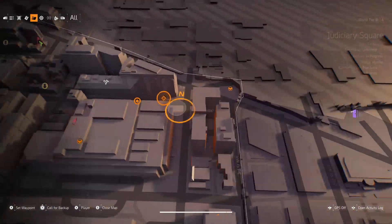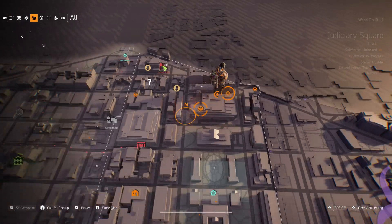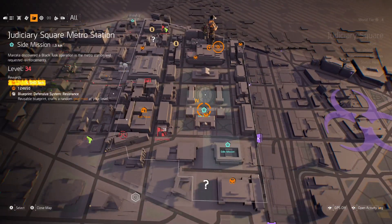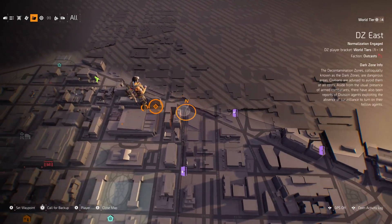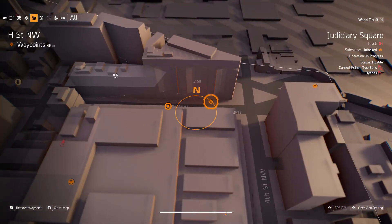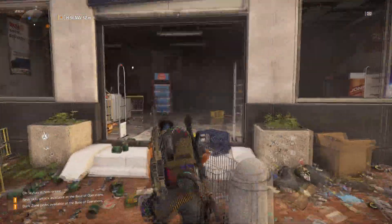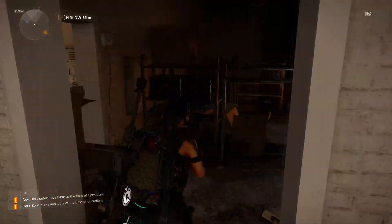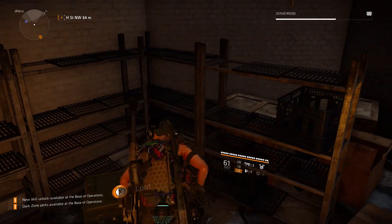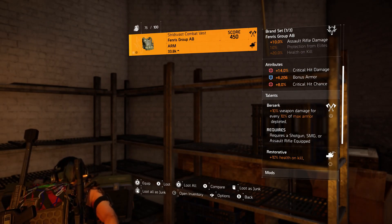Once you guys are here on the map, you're going to be right here in this spot. You'll fast travel over here, or fast travel to this side mission if it was done — or not the checkpoint. You just fast travel over there, run over here, clear the mobs that are on the way, get into this spot right where I am, and you're going to see this American food store. Run into this food store right here.